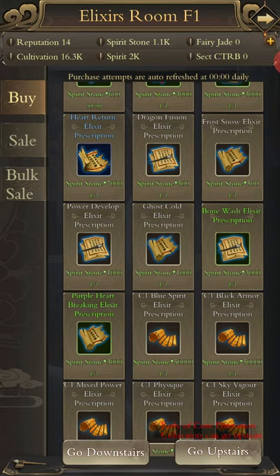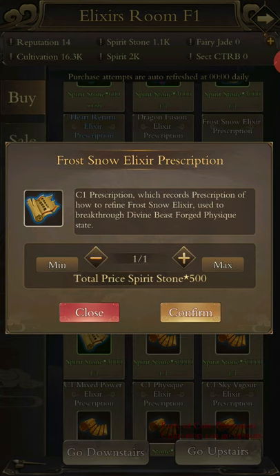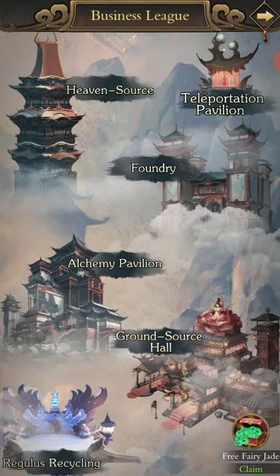In the end, you will need every single type of white pill. On my main account I've got all the white formulas and I'm currently working on leveling up my spirit beast, which requires power develop elixirs, ghost cold elixirs, dragon elixirs, frost snow elixirs — you need all of them. Your spirit beast will level up in realms as well: early, mid, late, etc. I know it's confusing, so I will go and explain alchemy after I get through the rest of this.